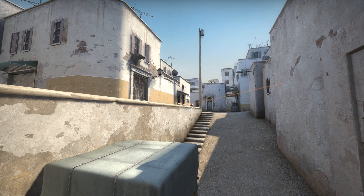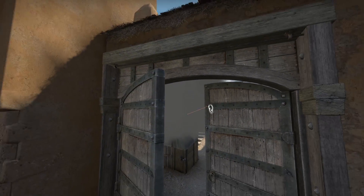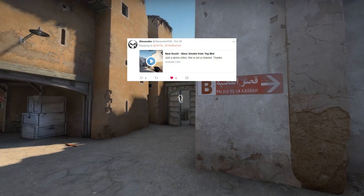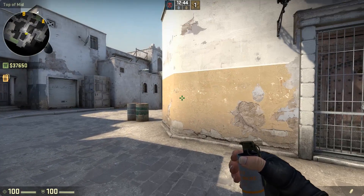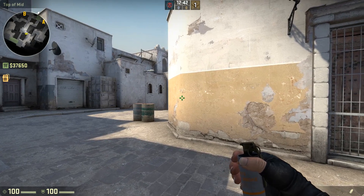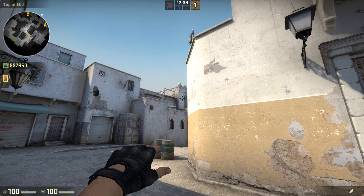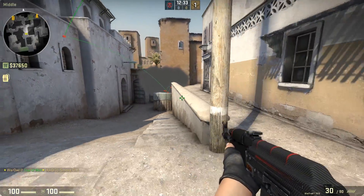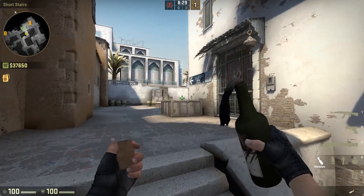Now let's run down mid to short A. They call it suicide for a reason, but fortunately we have the Xbox smoke. I like to throw it from top mid so that you can start pushing A right away. Stand with your back to the wall and line up the corner close to you with the corner of the double windowed wall. Then aim at the dark smudge — the top right thickest part of it — and do a running throw, letting go almost right away. You might have to practice this one a few times, but it perfectly smokes off short A for a push. Once up short, you can do the site Molotov the same way — just aim at the thick part of the tree above the red sign and throw.